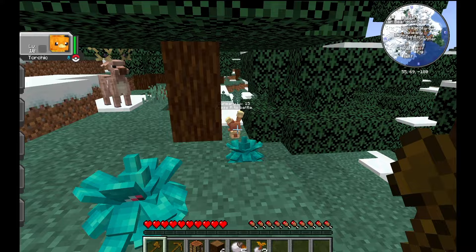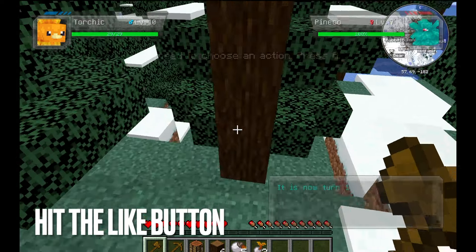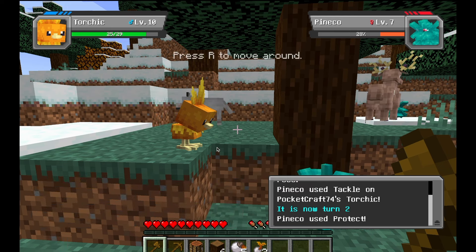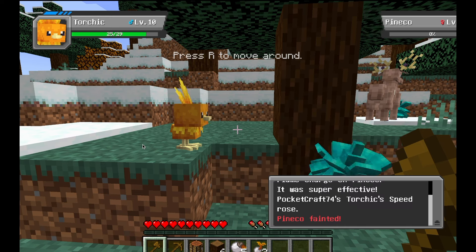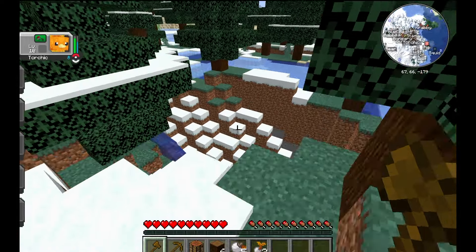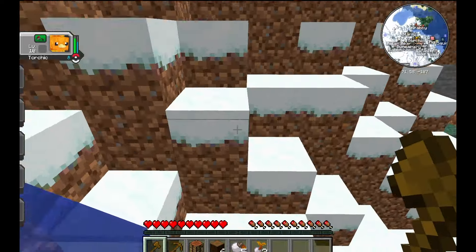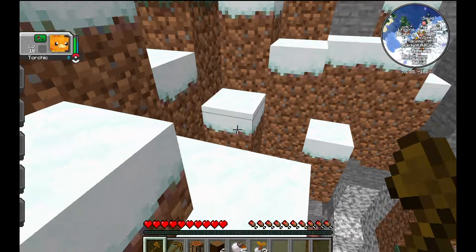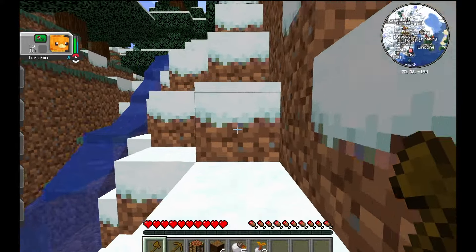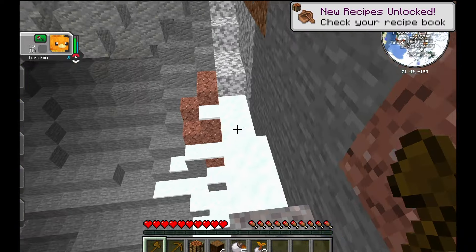We're going to battle this Pineco here to show you why it's so important to get Pokeballs right away. To battle a Pokemon, go up to it and press R with the Pokemon you want to use selected. Torchic won his first battle and gains experience points. I'm very adamant about getting Pokeballs early because I once came across a shiny Geodude while exploring without Pokeballs, and by the time I got them it had despawned. So make sure you get Pokeballs immediately.